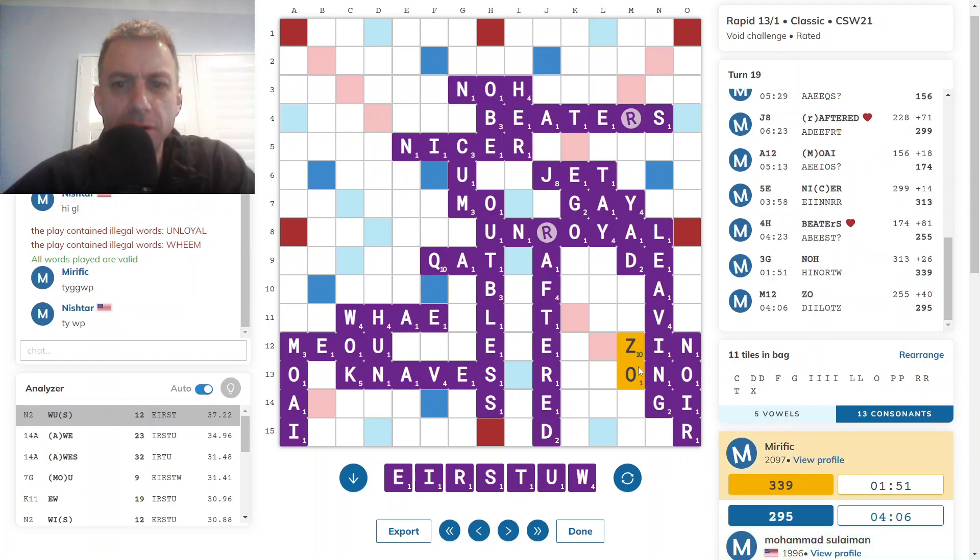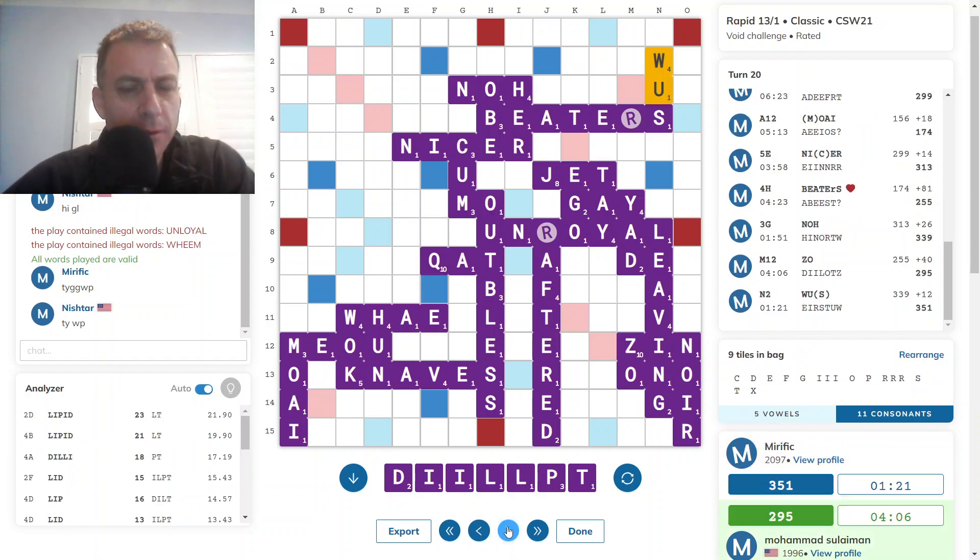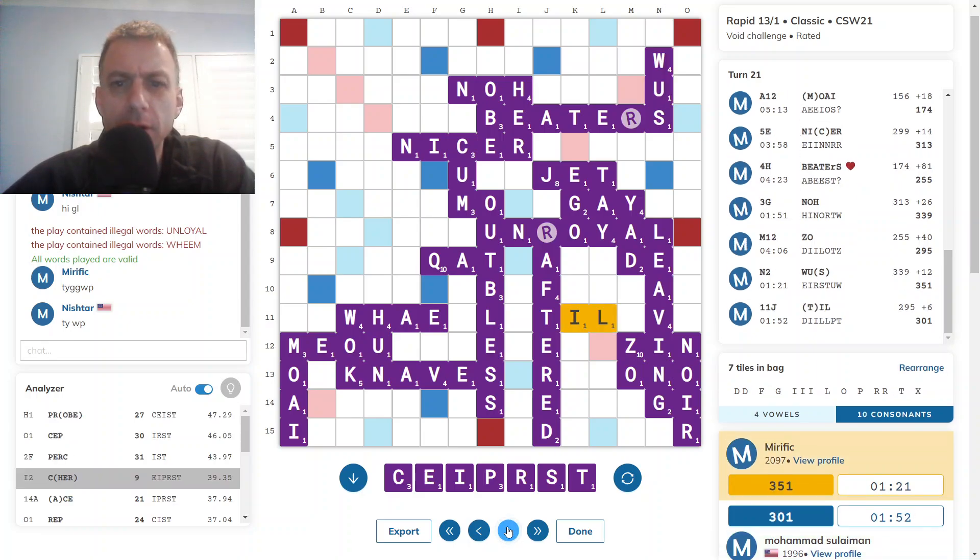Opponent gets Zo down for 40 — that looks fine. Woos for 12 was best. And then opponent has got Lipid. Goes till Share for 9. But look at Probe — H1. Yes, Probe looks good. The P not overly useful in that position as a floater — P is generally utilized at the beginning of a bingo, beginning of the word. But look at that rack leave — very strong.